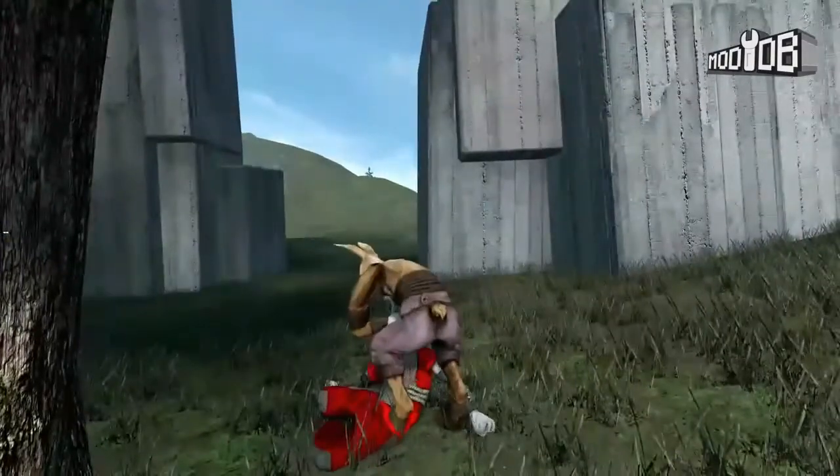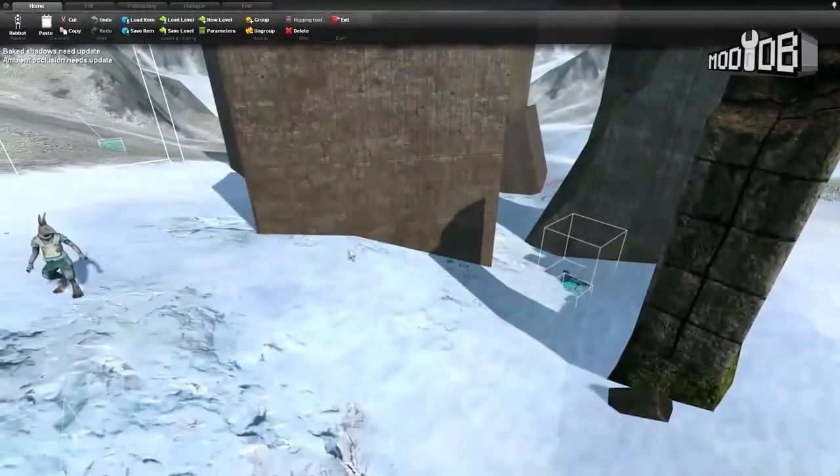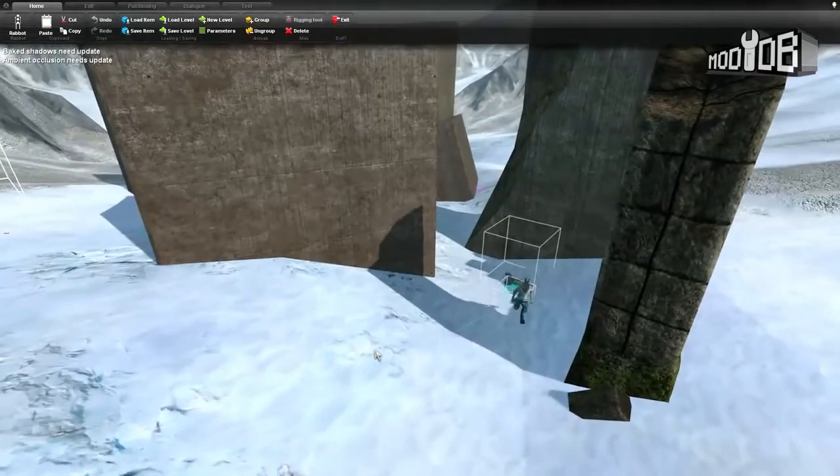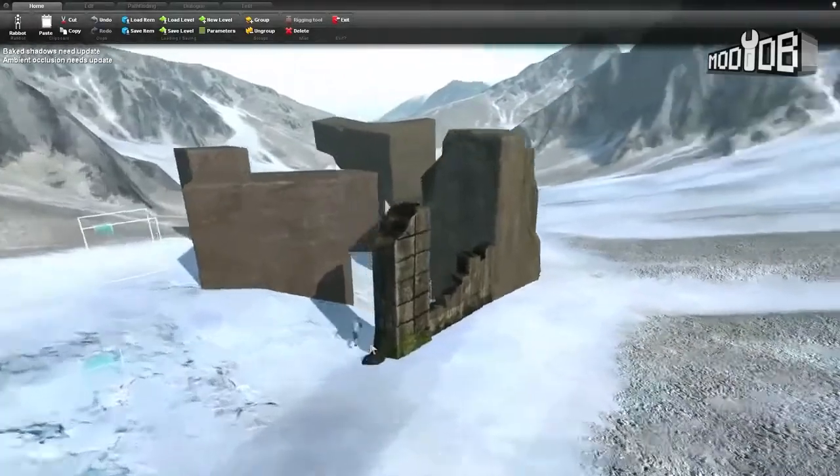Overgrowth is a game that takes place in the savage world of Lugaru, where rabbits, wolves, and other animals are forced to use paws, claws, and medieval weaponry to engage each other in battle. Combining third-person adventure platforming and intricate melee combat, the game has received an alpha update with a ton of new features.